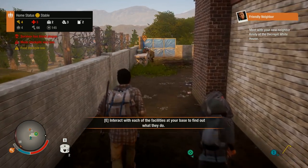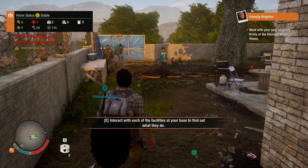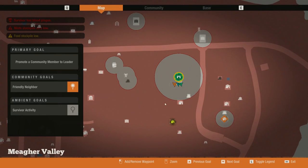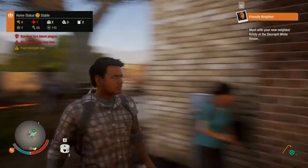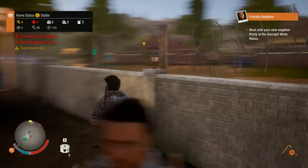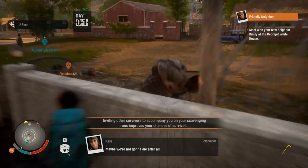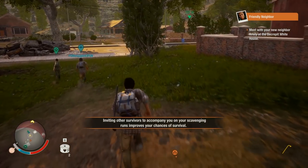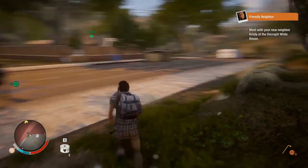There's a zombie that just jumped our fence. Alright, meet with your new neighbor Christy at the decrepit white house - they are right over there, I just marked it. Unfortunately we lost our vehicle with all of our loot and stuff, which kind of sucks, but hopefully we can get plenty more where that came from. Brianna, if I have to tell you again about running through...